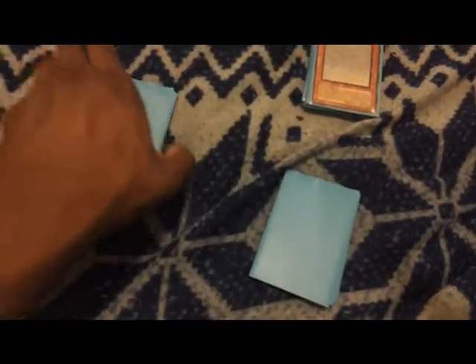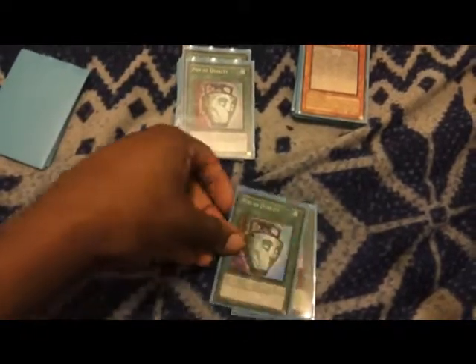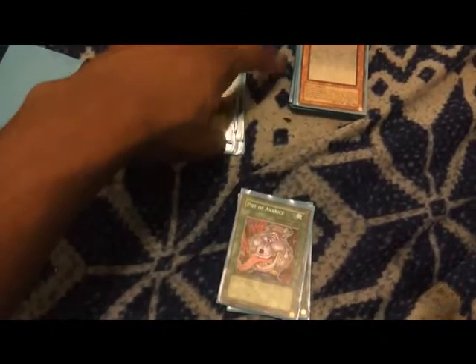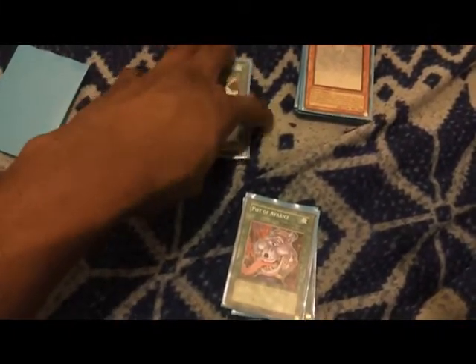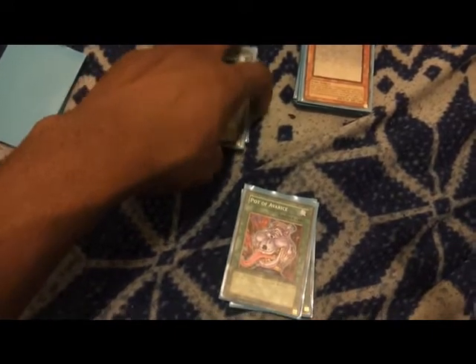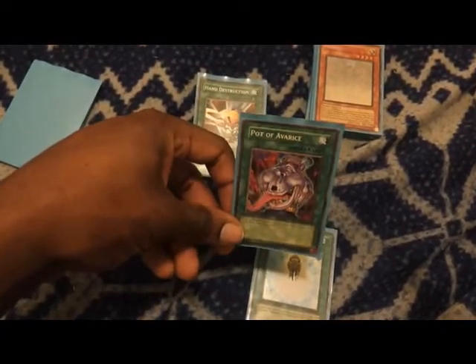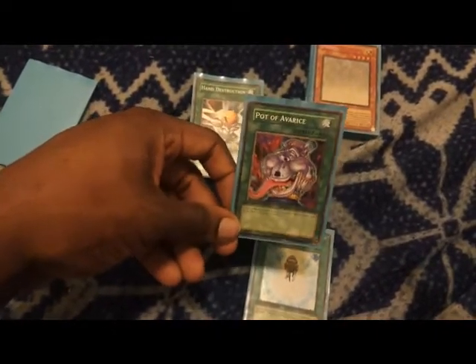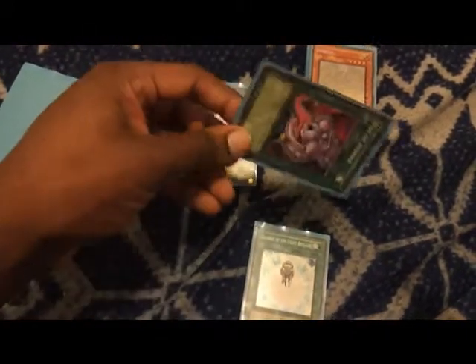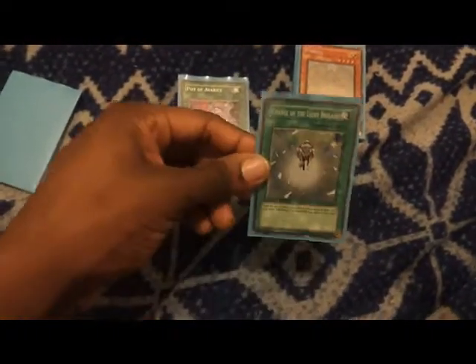Let's move on to magic. 3 Short Circuit, 2 Final Reckless Summon, 3 Power Duality, 3 Hand Destruction. The Hand Destruction and Power Duality are pretty crucial because I don't want to mill the stuff that I'm going to need — they allow me to draw and get to what I need. Pot of Avarice, because this deck will burn out if it's going the way I want it to, so Pot of Avarice recharges it a little. With your Judgment Dragons it shouldn't take too long to finish your opponent, and the Short Circuit combo as well. Charge of the Light Brigade.